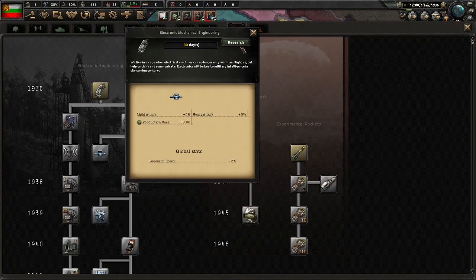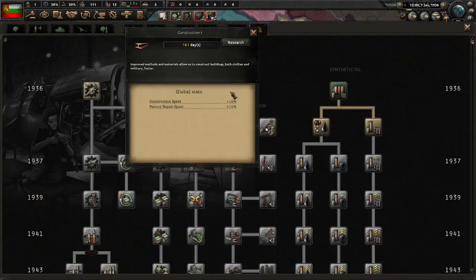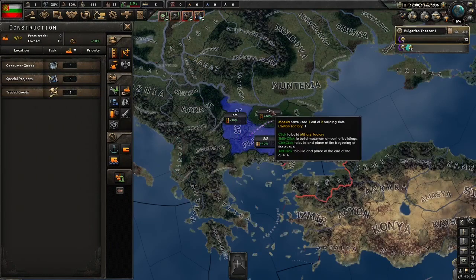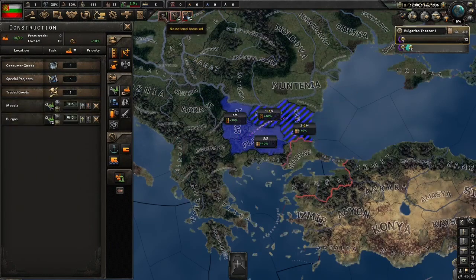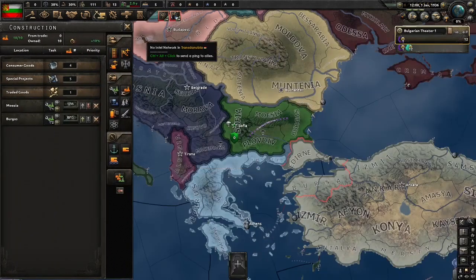For research, there's no reason to go anything other than the standard production and electronics. Make sure you create an intelligence agency. For our civilian factories, we're just going to have them build more military factories. For focus, we're going to oppose a royal dictatorship. Now we're going to go to speed 5 and begin.